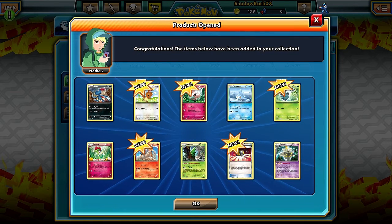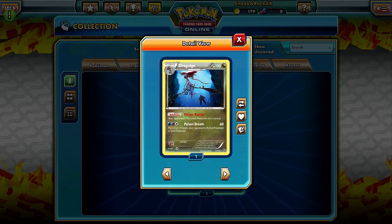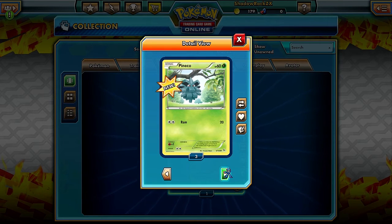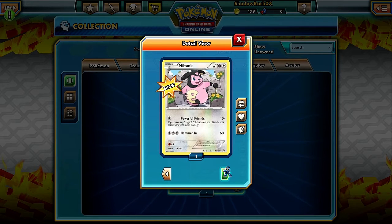Two packs left - come on! I always wanted this one - Dragalge: Poison Barrier means your opponent's poisoned Pokemon cannot retreat. This might be interesting if you use Hypnotoxic Laser to poison a Pokemon and then bring Dragalge out - now they can't retreat. The only counter would be if they play Switch or use Keldeo EX's Rush In. Anyway, I thought this card might be good if not now, then sometime in the future.